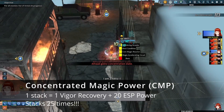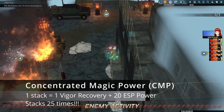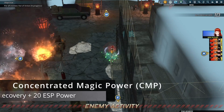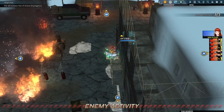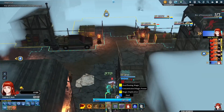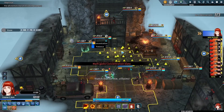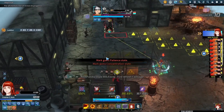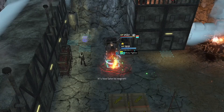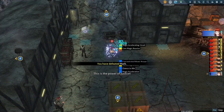For starters, one stack of CMP is equivalent to one vigor recovery and 20 ESP power, and can stack up to an incredible 25 times. This basically means a bonus 25 vigor recovery and 500 ESP power at full power. This gives it a similar feel to Albus's Magic Knight — as the fight goes on, increasing stacks of CMP generally make Irene stronger and stronger.